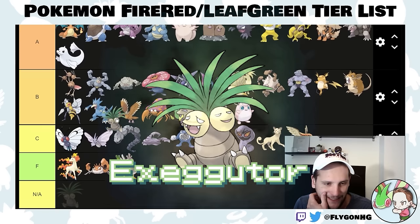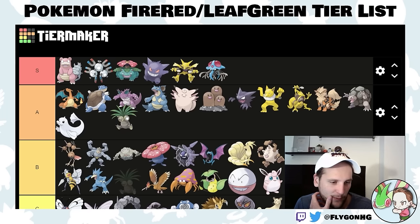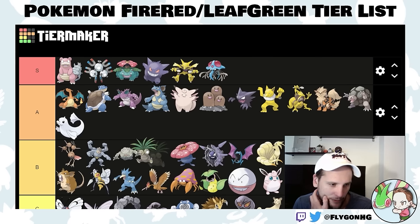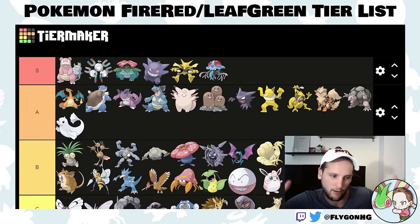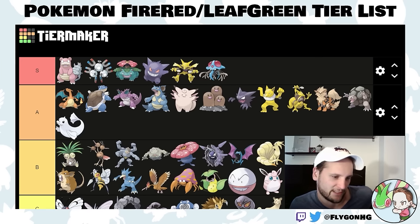Exeggutor is another Psychic type, but this time it's also Grass-type, which makes it a little worse into Lorelei since she can hit it with super-effective Ice moves. But if you don't have Venusaur, it's a fairly bulky Grass type with Hypnosis and Chlorophyll. It's better than Vileplume — high B-tier. A lot of these Pokemon are pretty good but don't counter one thing really well. You could argue it's good into Sabrina, but she can set up Calm Mind on you. It's not great into Giovanni or Blaine either because Giovanni has all those Poison types.